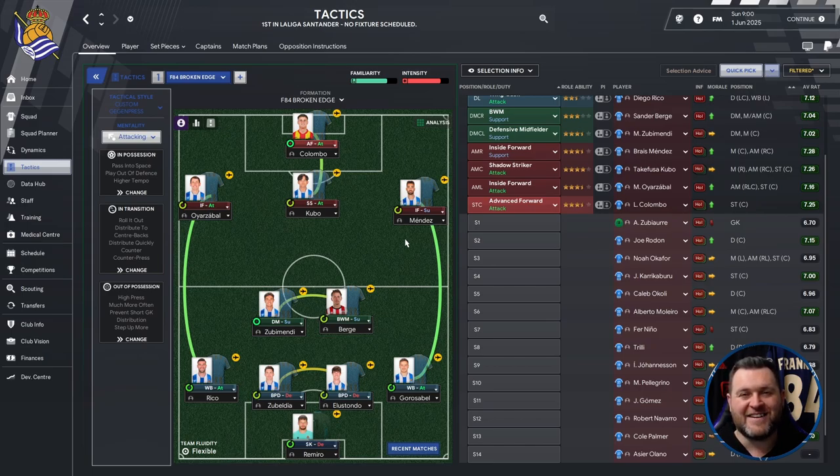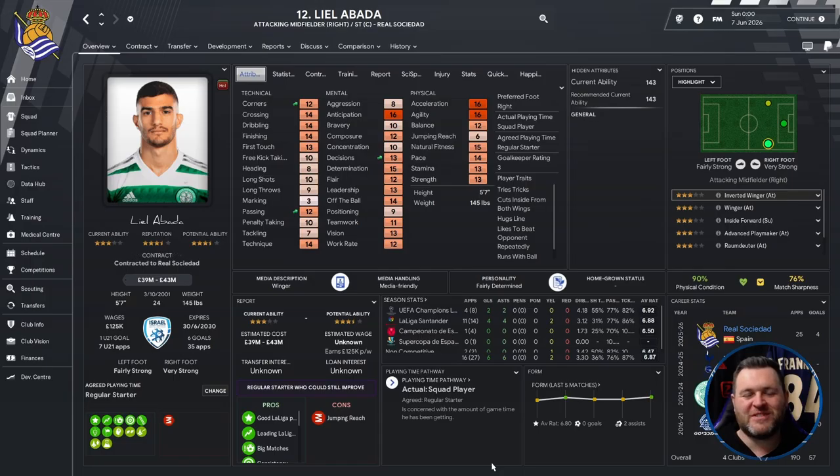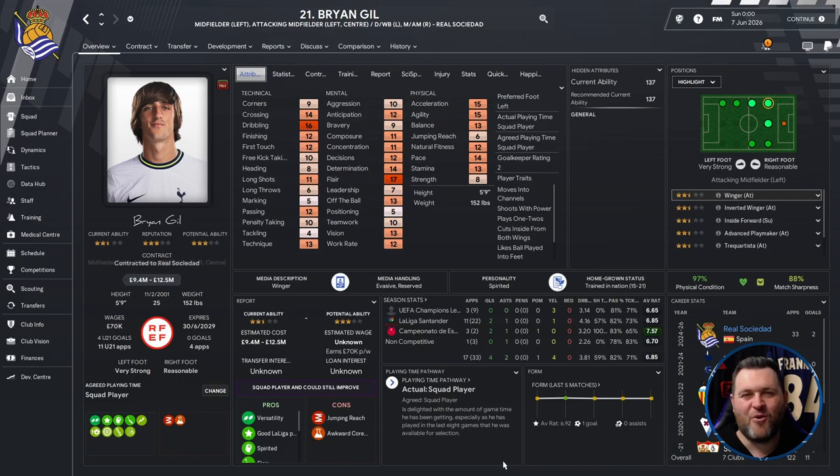Jumping to the end of Season 4 — luckily we managed to keep the bulk of our squad together with no major transfers out, just a few loans and lower price transfers. In terms of players coming in: first we signed Lila Barda for £35 million from Celtic — knowing what he's capable of in this game, it was a no-brainer. The only other major signing was Brian Gill from Tottenham for £9.5 million — more about versatility than pure quality, as he can play in many different positions and works perfectly as a squad rotation player.